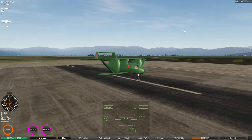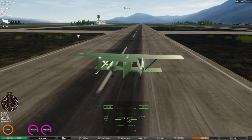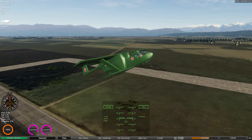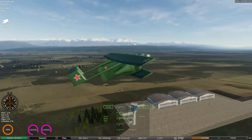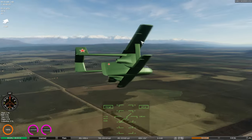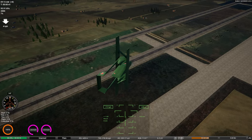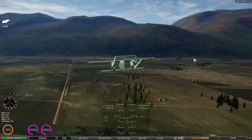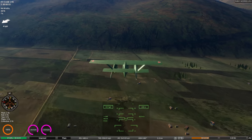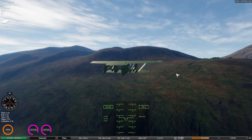It flies quite a lot better. With the tail now upright, it still performs predictably and kind of nicely, but you'll notice as soon as we take off that this thing is quite a lot lighter and it actually likes to turn. Perhaps we've gone a little bit too far in the other direction — giving it full lock, you will see that it turns rather well. This may be one of the most agile things I've made. I made that Mirage which could absolutely melt a pilot in nanoseconds, but this is pretty close.